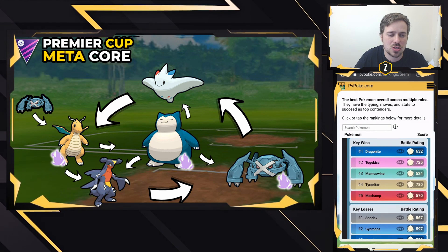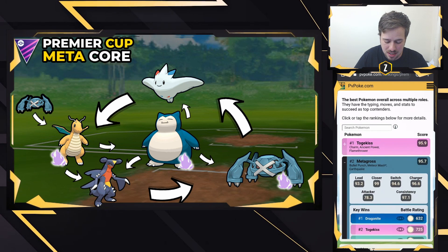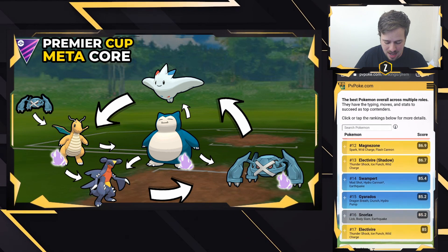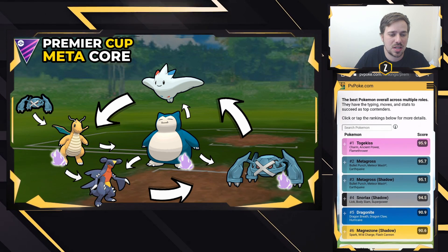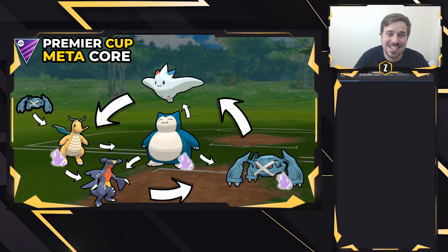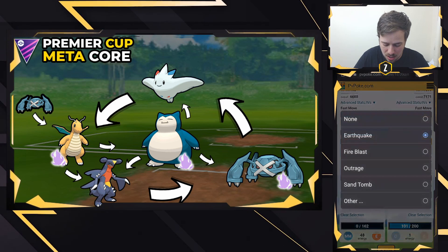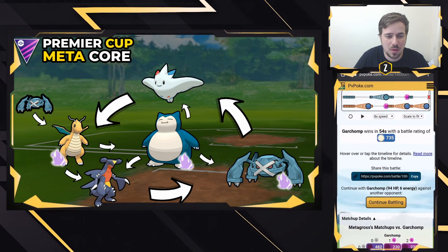Garchomp is a fantastic counter to Metagross. Shadow Pokemon will be very relevant as well, so we have Metagross and Shadow Metagross, Shadow Snorlax and normal Snorlax, Dragonite and Shadow Dragonite. Garchomp handles Metagross well because of ground type moves — you can go Earthquake for super hard hitting damage, or Sand Tomb, which is also going to be very strong in this meta.